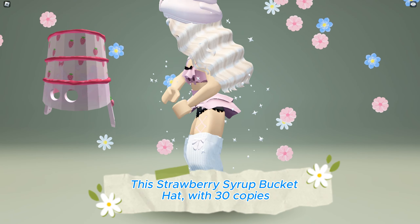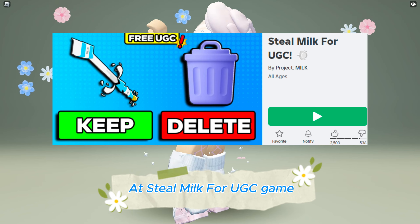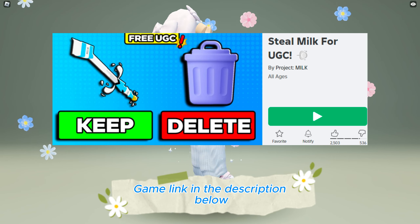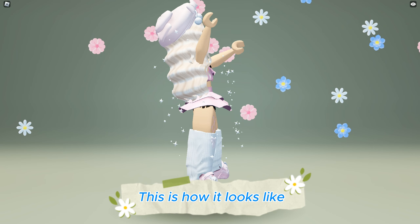This strawberry syrup bucket hat with 30 copies will be available soon to be obtained for free at the Steal Milk for UGC game — game link in the description below. This is how it looks like.